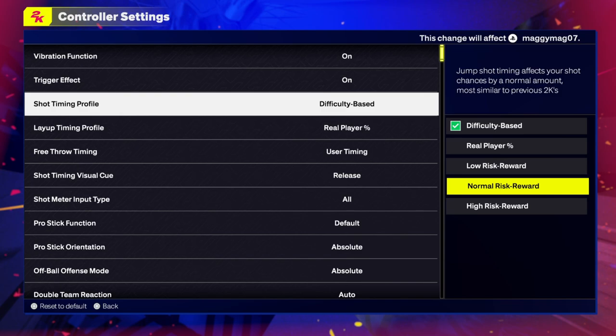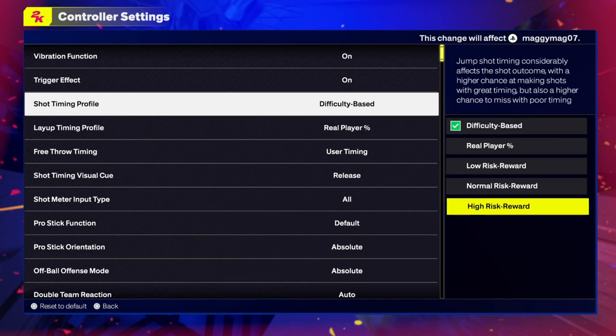This right here is what I would really want everybody to do, which is normal risk reward — jump shot timing affects your shot chances by a normal amount, most similar to the previous 2Ks. So normal risk reward is similar to the 2Ks we've played, and I think everybody should just go to that until you figure out everything else.